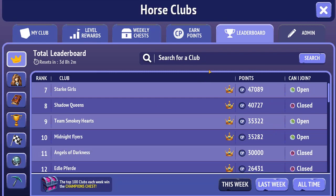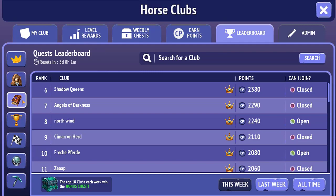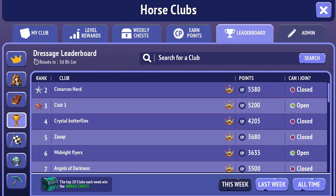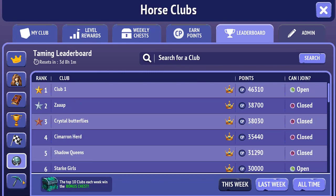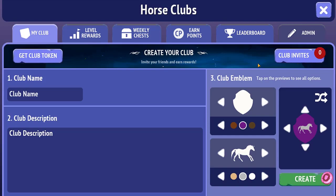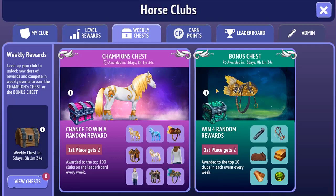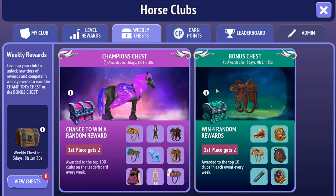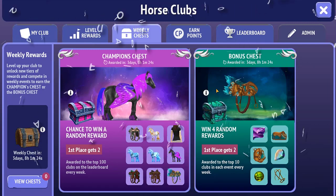Then we have the leaderboard where you can see which clubs are open or closed and how many points they have, and you can search for a club. There's a total leaderboard, an online play leaderboard, a quest leaderboard, competitions, racing, captures, and mining leaderboards. Finally there's an admin section which I can't access since I don't have a club right now. So that's a look at the clubs and the new horses! Let me know in the comments if you've tried any of this, what you think, and which horses you're hoping to get. Bye, scrubs!